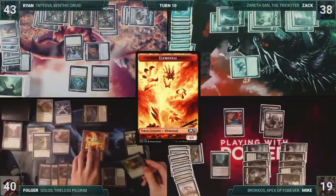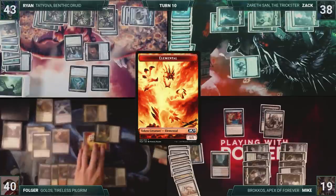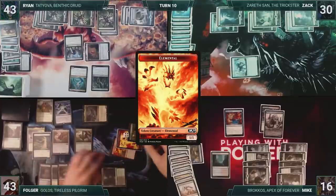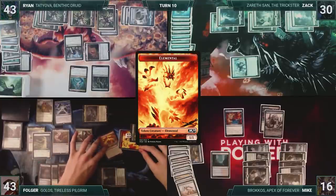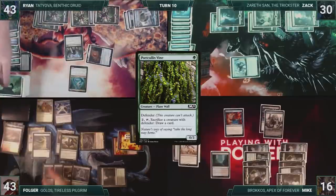Folger attacks Mike with Yarok and attacks Zack with Elvish Reclaimer, Scampering Scorcher, and four Elementals. Both take it, and Folger gains three. Folger passes. At the end of Folger's turn, Ryan sacrifices Portcullis Vine to draw a card. Folger then discards to hand size.